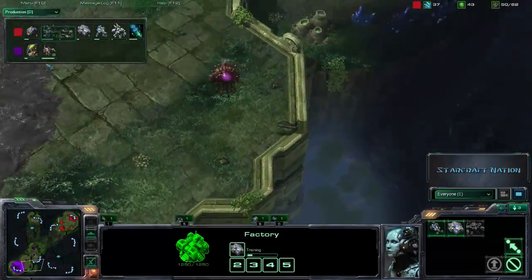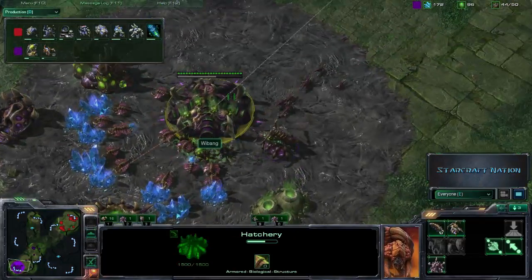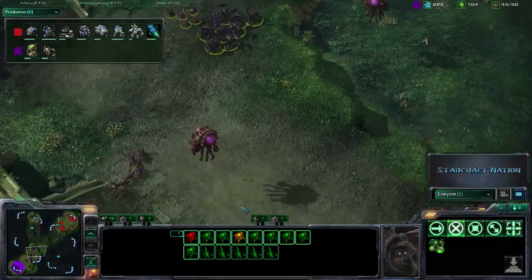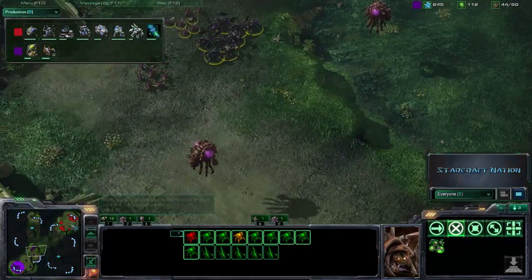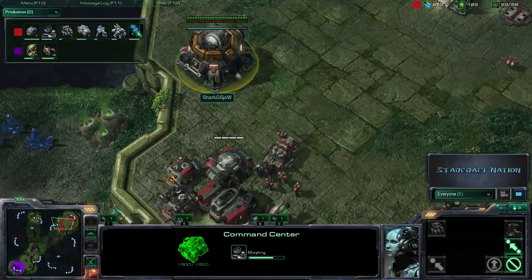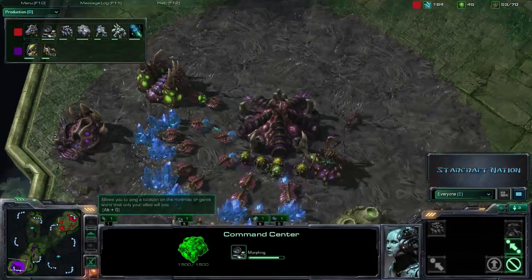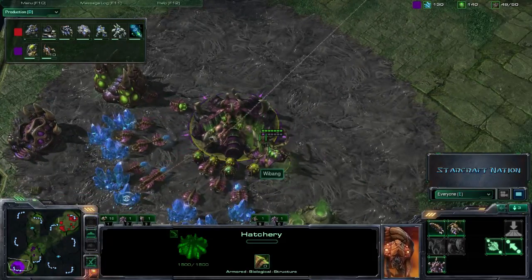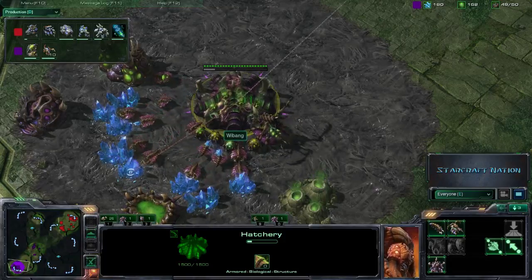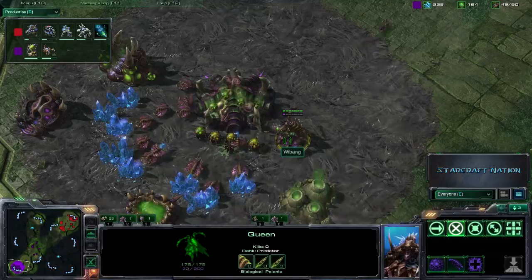Do I see a Baneling Nest? Yes, there's the Baneling Nest. So Weebang is adapting his build and looking to knock down that door, but still no expansion from him. Meanwhile, Sho already has a Command Center online morphing into an Orbital Command — looks like Sho is getting his expansion before Weebang. Unless you're making some real magic happen, that's not a position you want to be in as a Zerg player, especially going up against Terran or Protoss.